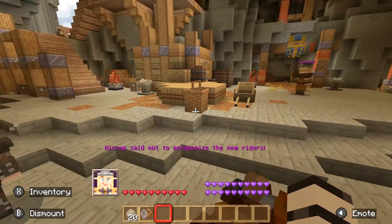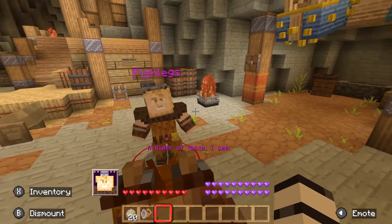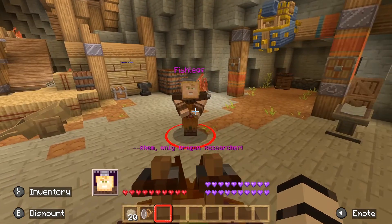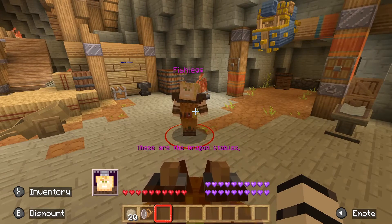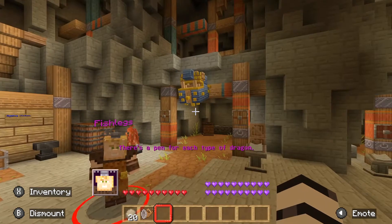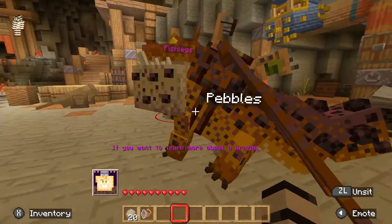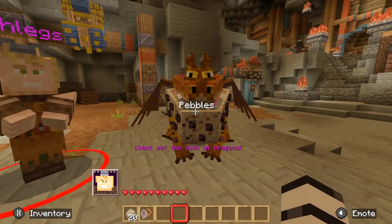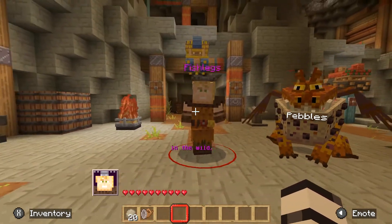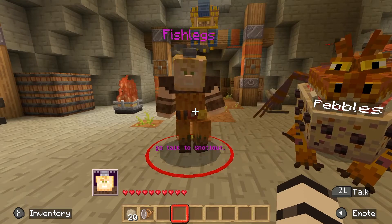I'm Fishlegs, Berk's lead dragon researcher. These are the dragon stables — if a dragon gets lost, it will return here. There's a pen for each type of dragon. Sneak and interact on a tame dragon to sit them. If you want to learn more about a dragon, check out the Book of Dragons. Study up before approaching a dragon in the wild. Once you're ready for the combat trial, go talk to Snotlout.